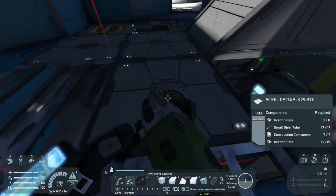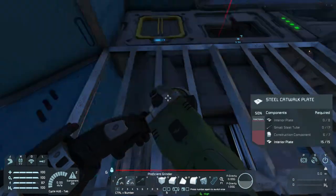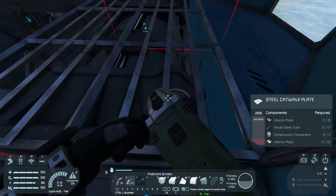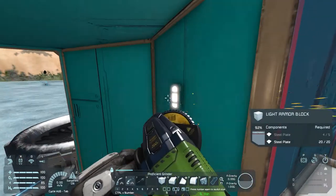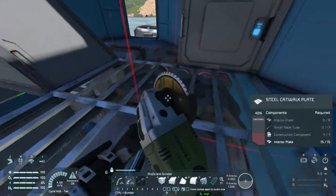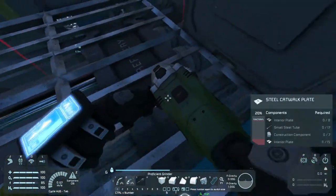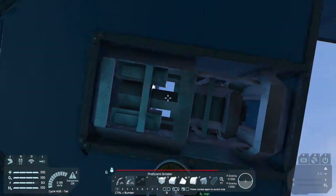These catwalks you don't want to take apart completely, but you want to bring them down so you can get to the tubes and a decent number of the interior components — interior plates, sorry. One note about the welding speed too: if you have x5 welding speed and an elite grinder, especially when you're bringing things down, you're going to have problems doing that. You'll build a steel catwalk, use a blueprint, it'll fully build the catwalk for you. And that can be a problem if you are using elite welders on x5 grinding speed.